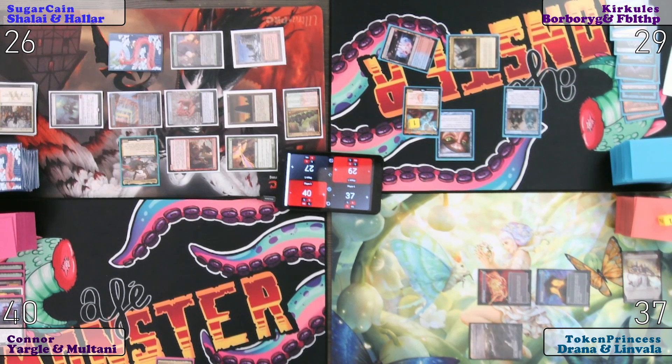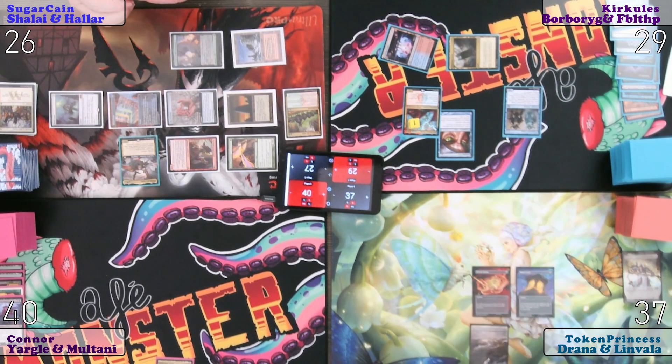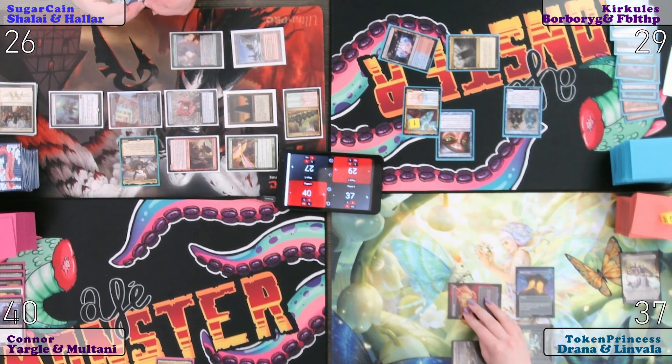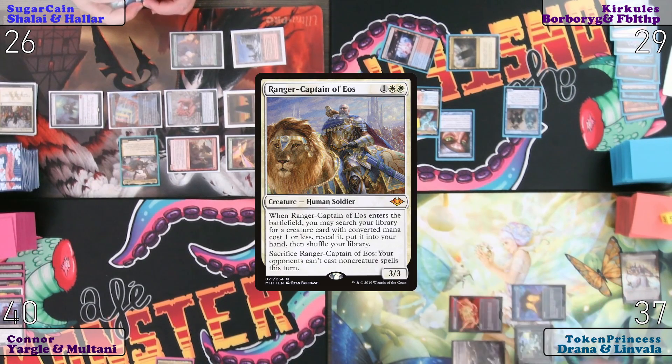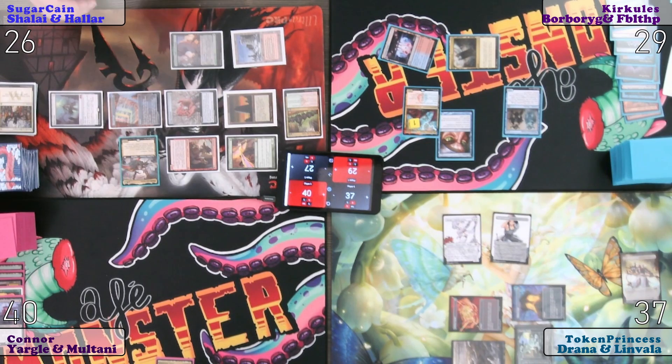After all of that, I can do no more — I pass the turn. I accept the turn. Rolling for Mana Crypt, I will do odds. Gucci. Draw for turn. Ancient Tomb, white, white. I will float one for Ranger Captain Tobias. She enters the battlefield — I can search my library for a creature card with mana value one or less, reveal it, put it into my hand, and shuffle. I've revealed Esper Sentinel and that will go into my hand. We're probably still just dead to Sugarcane's turn. Even though I am scary right now, I understand that. Passy turny.